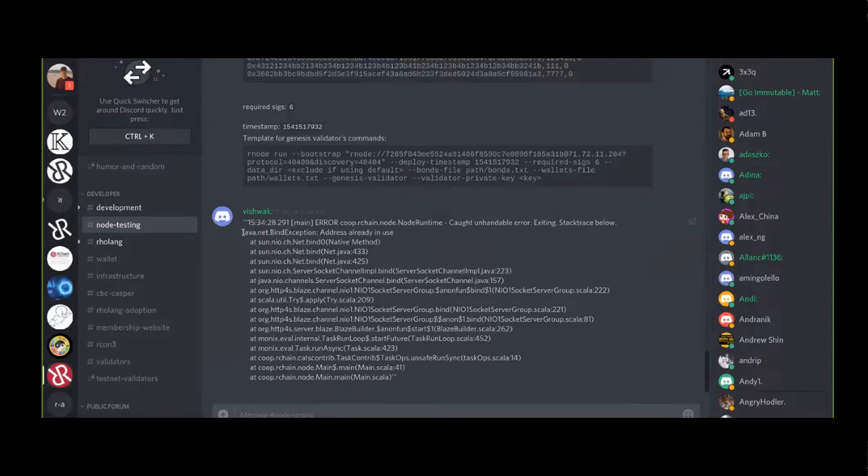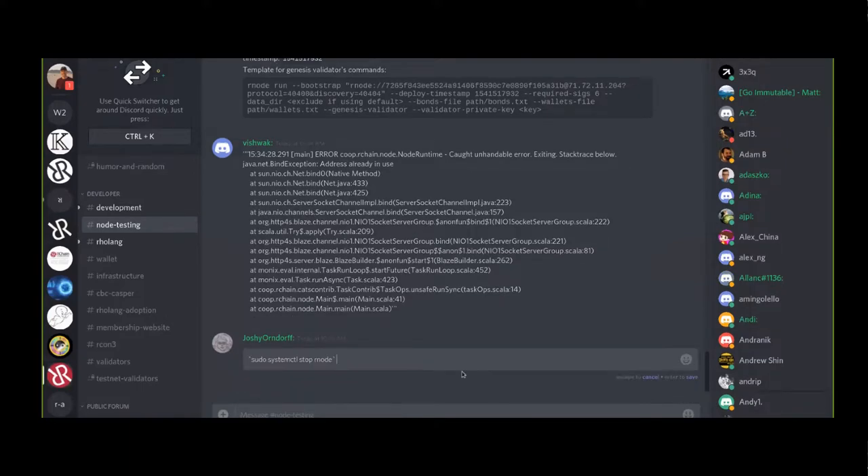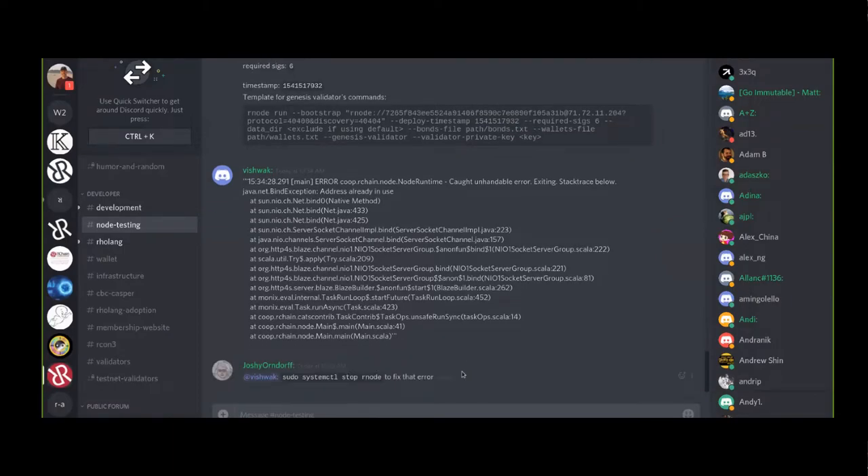Vishwak, this means you already have a node running somewhere - probably in the background. Are you using Ubuntu? To kill that you can run 'sudo systemctl stop rnode'. The reason that happened, Vishwak, is when you install the Debian package it spins up an RNode when your system boots, which is kind of a pain but that's just how it is.